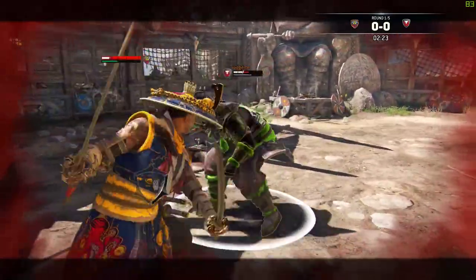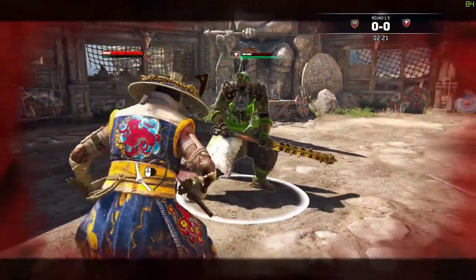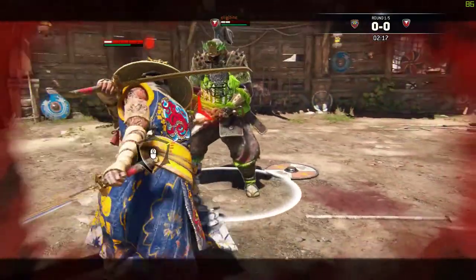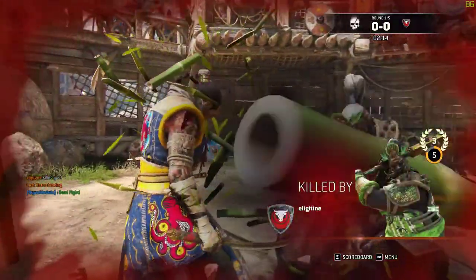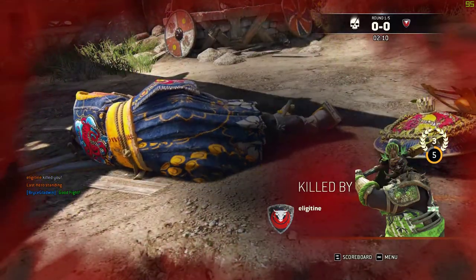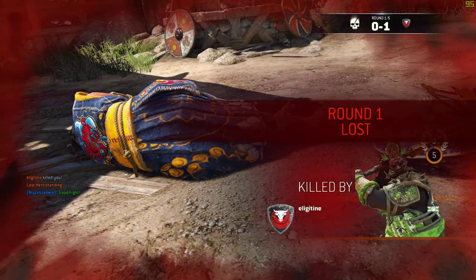There you go — nice feinted heavy into a guard break. Trying to find my way in past his defense. And then I just completely whiffed that parry. I could have dodged, I could have parried, and I didn't do either. So instead I died. Too bad.